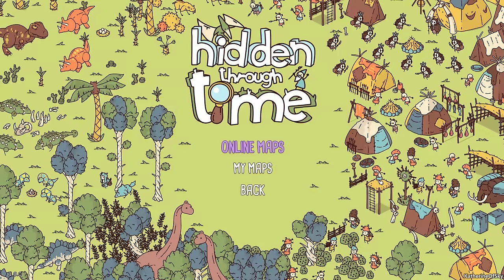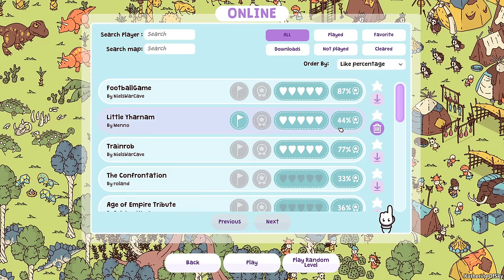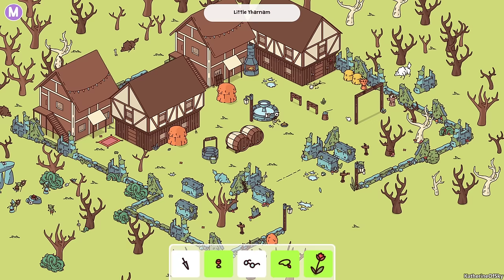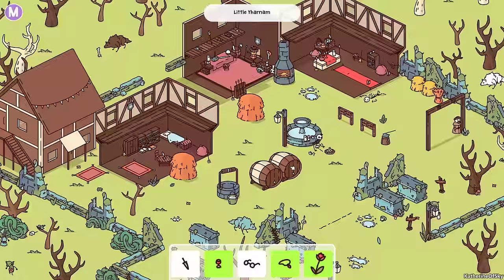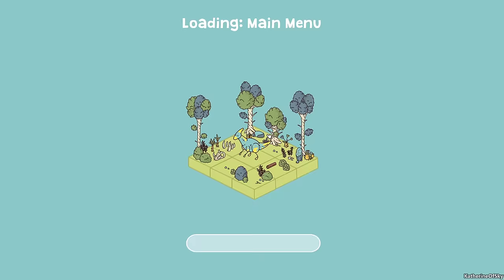Once you're done, you can upload them online where there are other people's creations and you can share yours. I found a couple that were quite funny. This one — Little Yharnam — which is a Dark Souls reference. I find this highly amusing. There are crypts, dangerous doggies, and here we have the monk which probably represents the player. We even have a bonfire and little altars. It tells a story, and for anyone who likes those kinds of references, they are there.